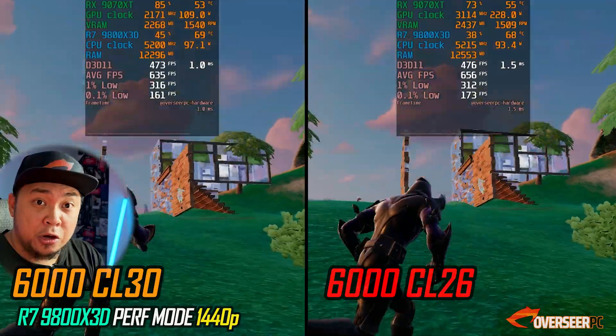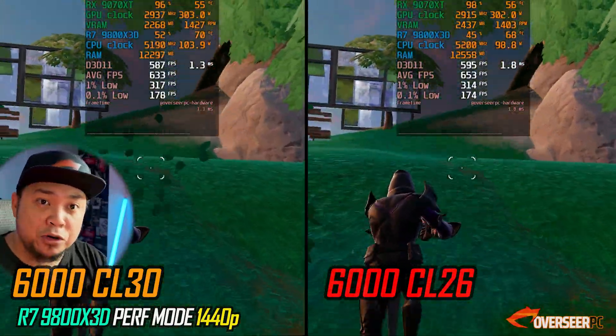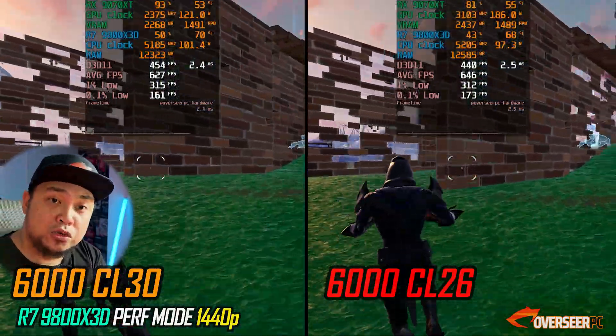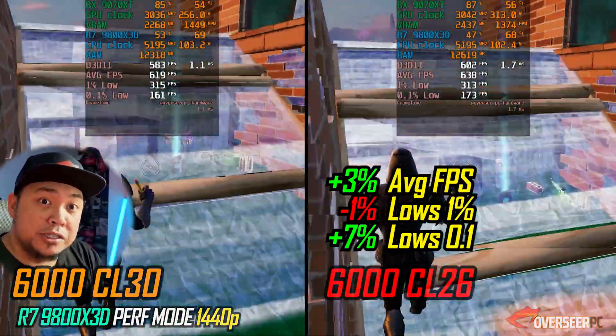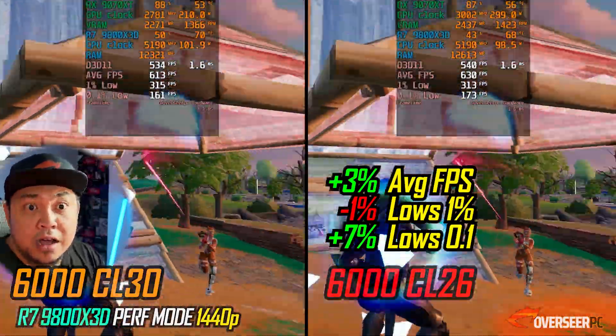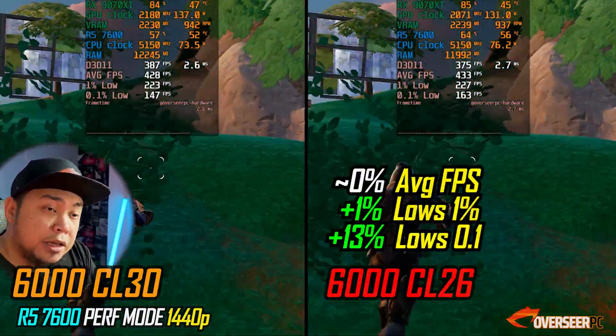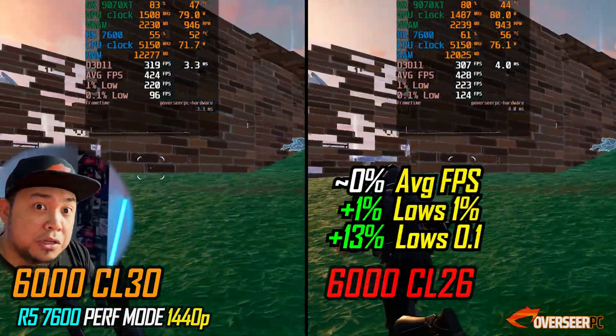Let's move to more competitive games that demand a whole lot of frame rates, where we rely mostly on the CPU — so RAM plays an important factor. Here's Fortnite in performance mode at 1440p: you are actually gaining FPS with our CL26 kit on the 9800X3D. On the non-X3D chip, we gain a little on the lows and much higher on the 0.1% lows — it's much more stable compared to the CL30 kit.